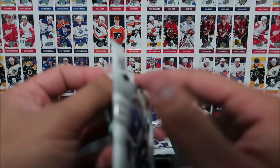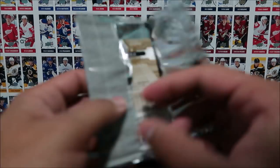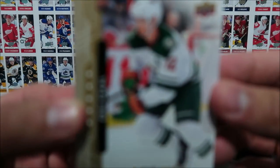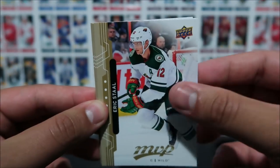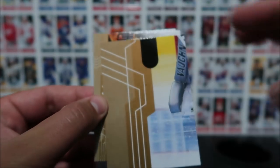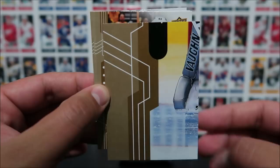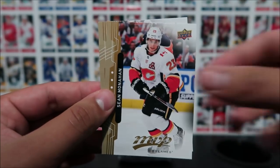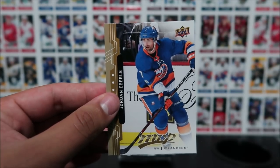You might be like, why is Sedin in there? Well, because he is. Eric Staal, Michael Granlund, a puzzle card — seems to be a puzzle of a goalie there. Brad Marchand, Sean Monaghan, and Jordan Eberle.